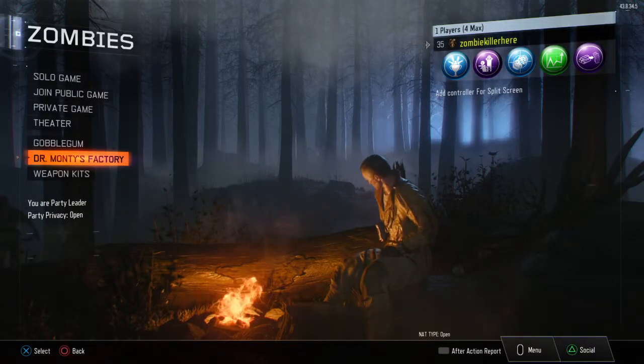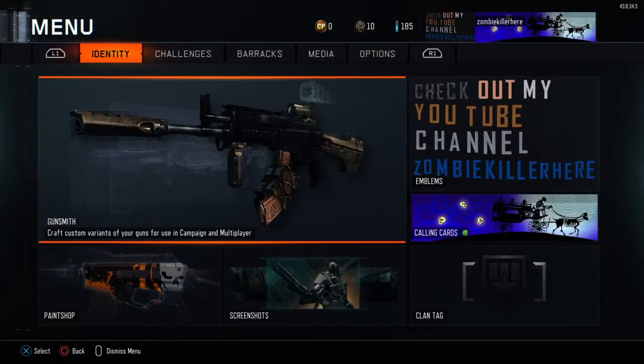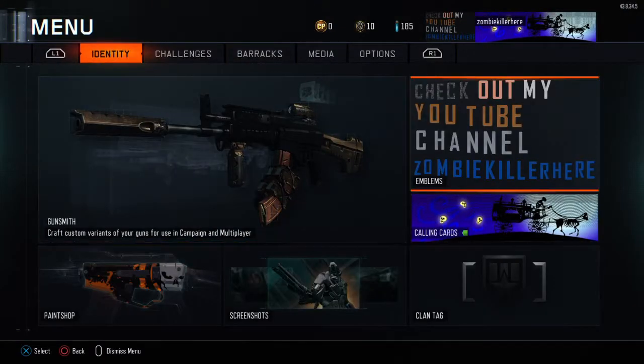What's up YouTube, ZombieKiller here. Hit level 35 again. It's time to go to 9th Prestige. Also, I made a new emblem.